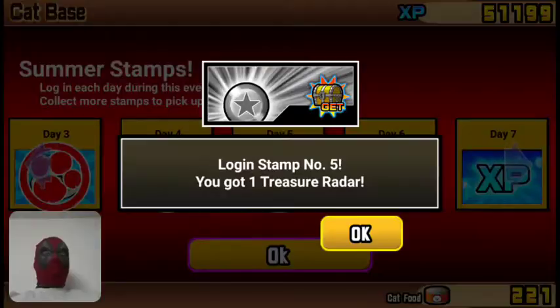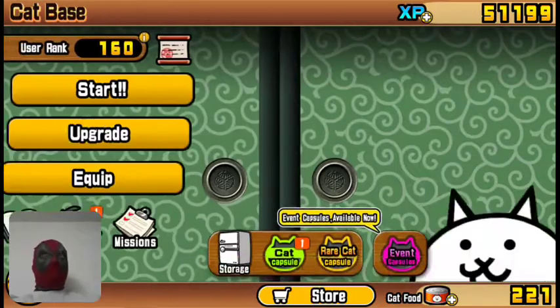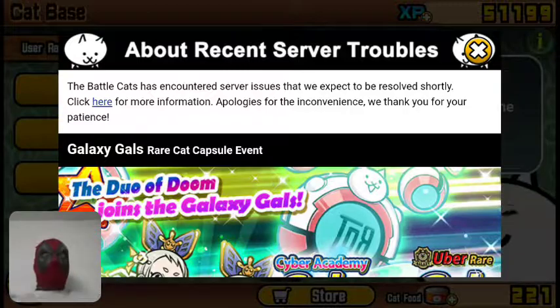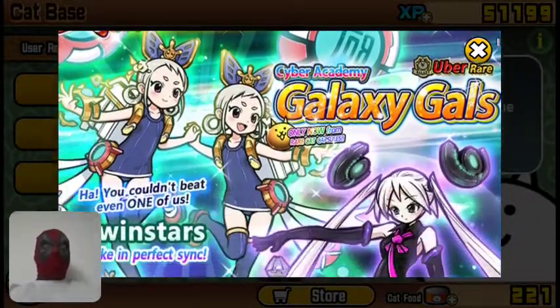Summer Stands — ooh, I got a Treasure Raider! Those things are amazing because they're super hard to get, well, unless you buy them in the store, but I'm not going to do that. Alright, what new feature they got? The Duo of Doom Galaxy Girls.